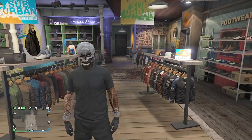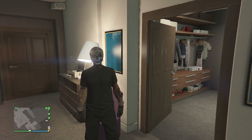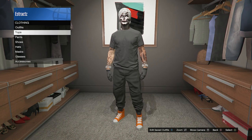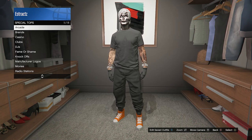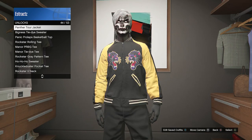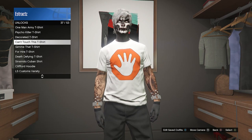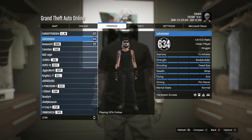Now I'm going to show you how to do the logo merge. Head to your apartment and go into the changing clothes area. You should be wearing the black t-shirt. Go into Tops, scroll down to Special Tops, click on Unlocks, and hover over the Can't Touch This t-shirt — don't click on it, just hover over it. Then hit Pause.